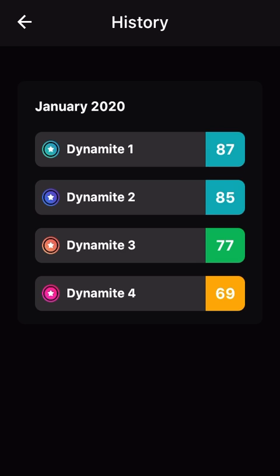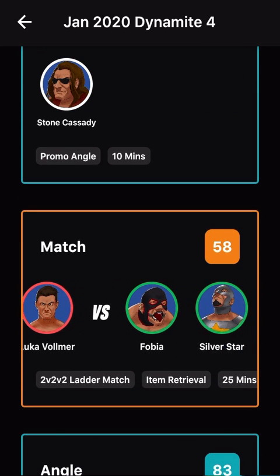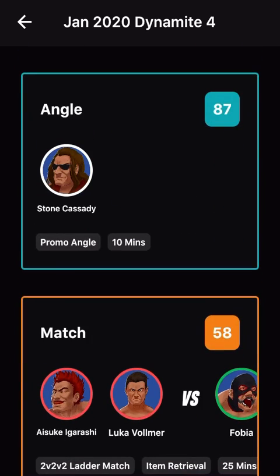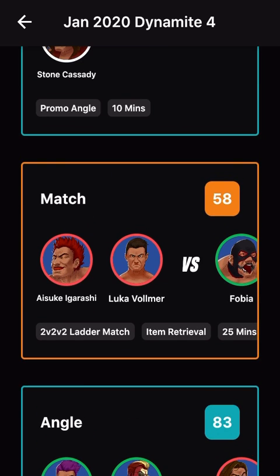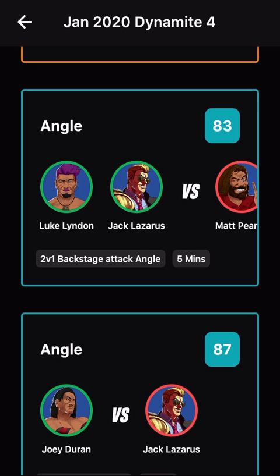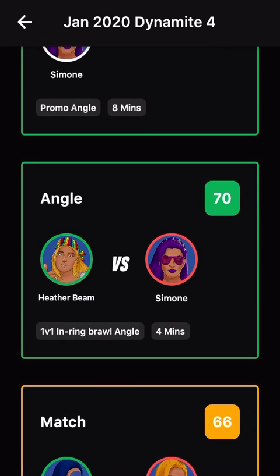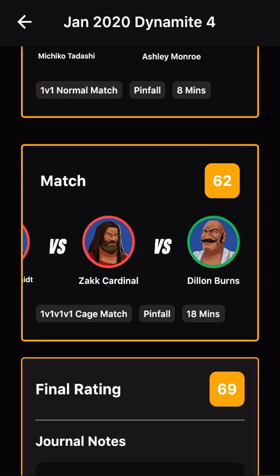Every title is on the line. I learned what the win and loss is — the people circled in red means they lost and green means they won. In the last video, Cassidy got an 87 on his angle. We got a 58 match and an 83 angle — it was a 2v2v2 match, winner faces the champions, and Phobia and Silver Star won. They're actually a tag team, which is pretty cool, but we got face versus face, so it'll be interesting. We got an 83 angle, an 87 angle, a 72 match which Angelica won, a 72 angle from Simone, a 70 in-ring brawl, a 66 1v1 normal match, and then a 62 main event — a Fatal 4-Way winner versus Stone Cassidy, the main champion at the pay-per-view, which Dylan Burns won.